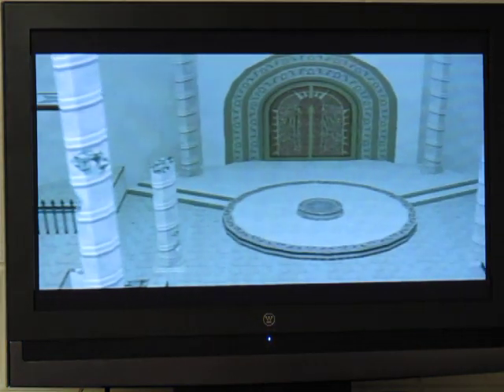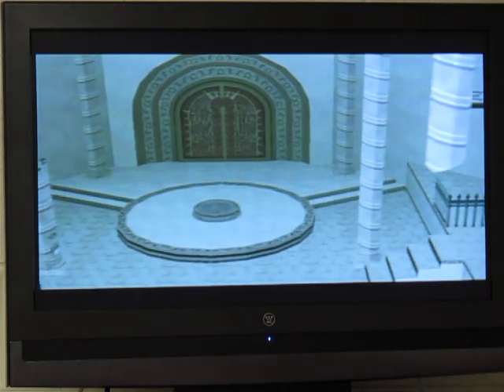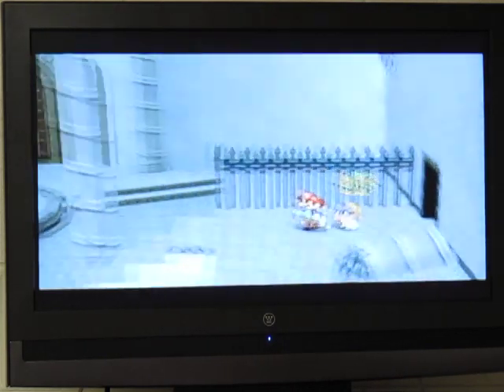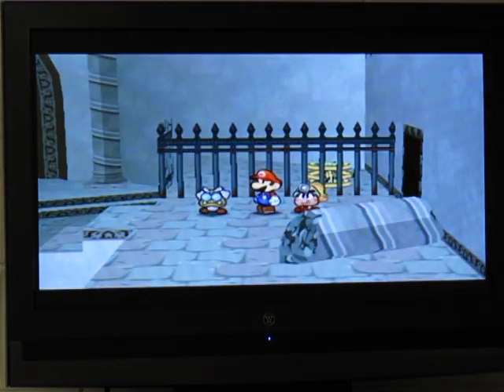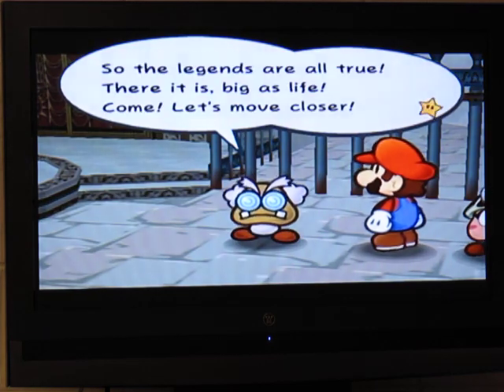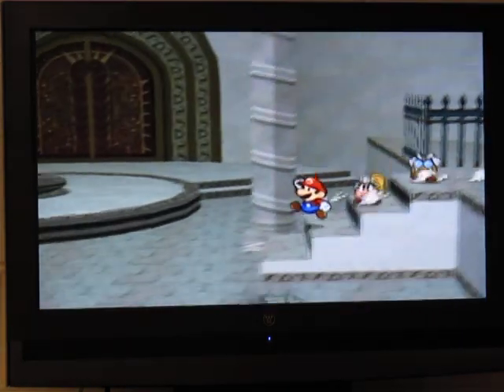Alright, let's keep going. Did a bit of fighting off screen, so yeah, that's where the magical coins and star points came from. That's a big door — look at that. Yes, let us edge closer.